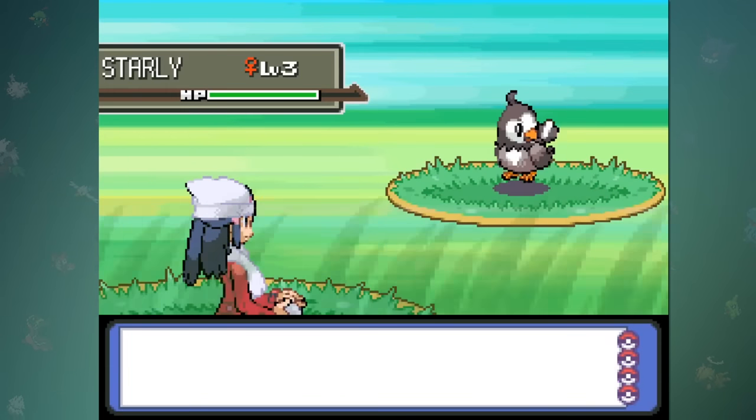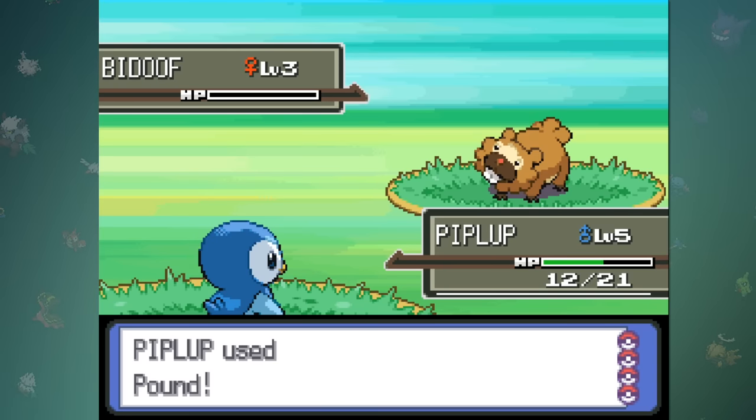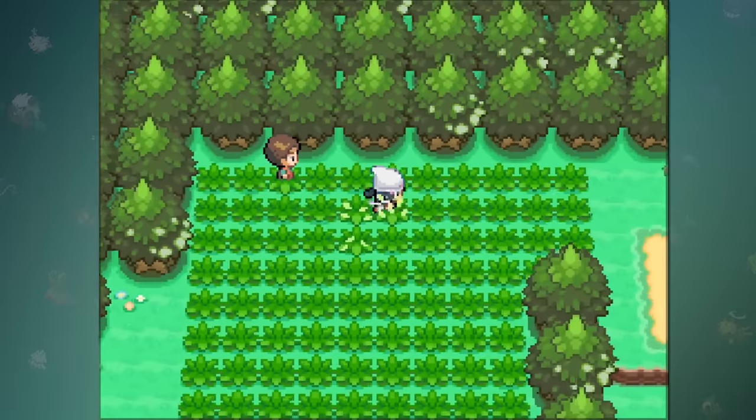You're probably very confused as to how exactly something like this can be done. I'm actually using a modified version of Pokémon Platinum to make this work. Essentially whenever we knock out a Pokémon in either a Trainer or a Wild Battle, the game will replace whatever experience we earned with the number 0, resulting in the battle completing without giving any experience. This means that the Pokémon we catch in the Wild will always be at the same level.